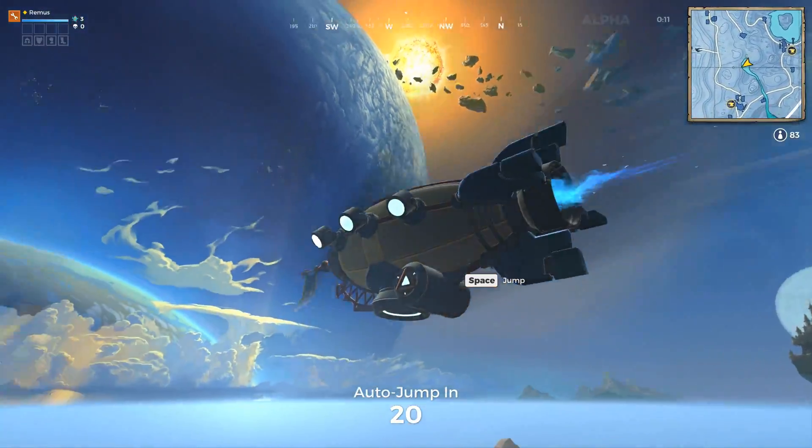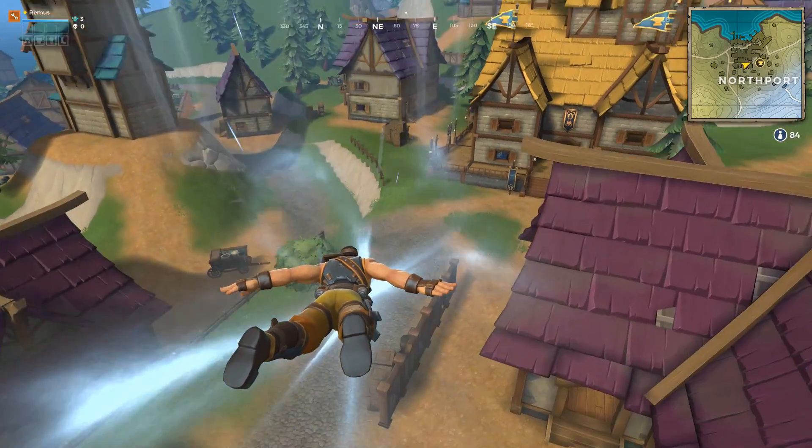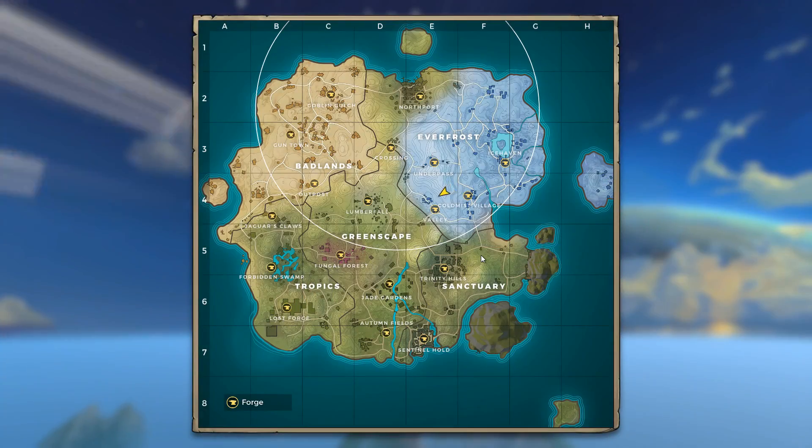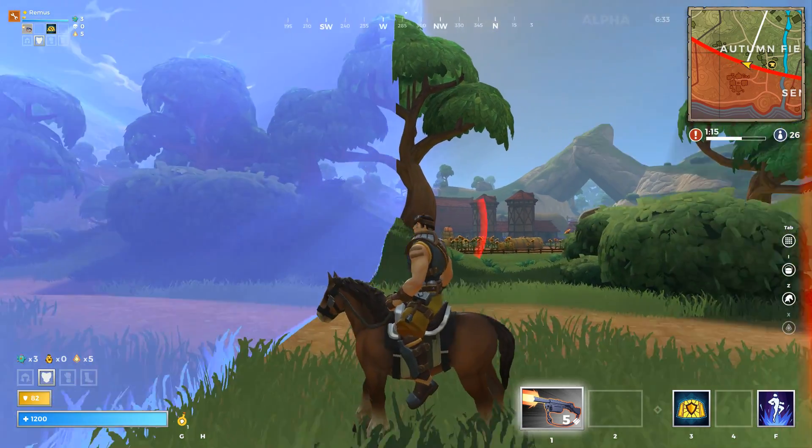After you pick a class, you drop from a zeppelin into an awesome map with a great art style and a nice skybox, with 100 other players. The last person or team standing wins the game. You see the circle and should stay inside it, since it shrinks and if you are caught outside it you will take damage over time.